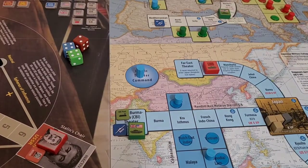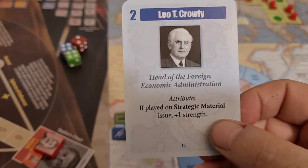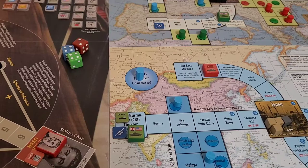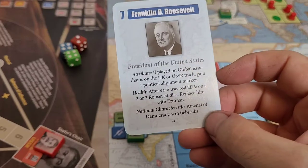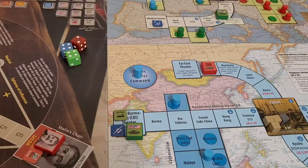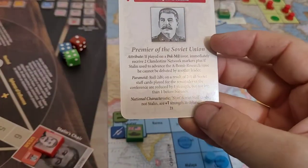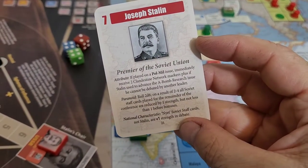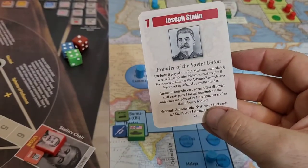Churchill continues on the other national characteristics: 'The Americans, by force of their material contribution — Arsenal of Democracy — win all tie breaks. While the Soviets are tough negotiators' — their national characteristic gives them an edge any time there's a debate, though there's no plus one until we actually get into the debate phase. Those are the three leaders' national characteristics.